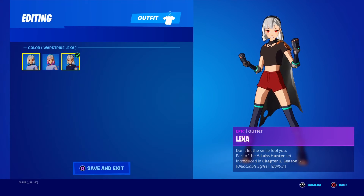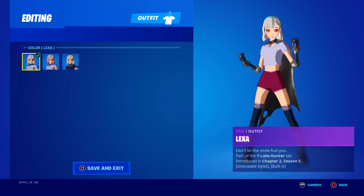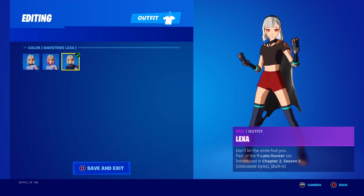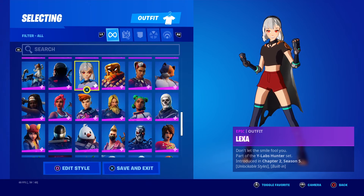Next up is Lexa — when I get up in the battle pass, you got the original right here, Infiltrator, and War Strike versions of these characters.